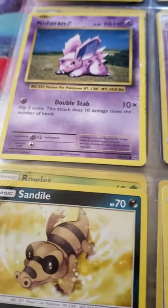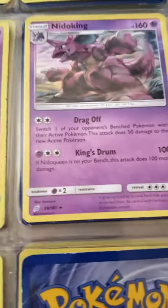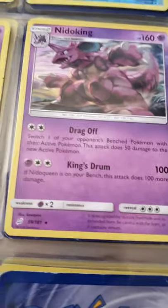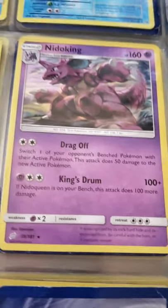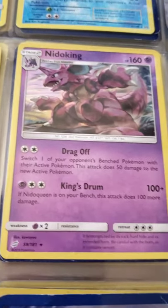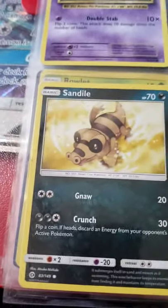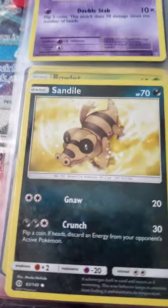I have a Nidoran male, Nidorino, and a Nidoking — but I don't have a Nidoqueen, which kind of sucks. Nidoking does 200 damage if I have Nidoqueen in play, but 100 damage otherwise — not bad, especially if they have a weakness. If it does like 200 damage it can just knock them out with Poison Kick. I have a Sandile.